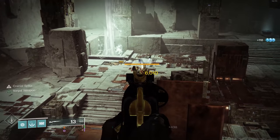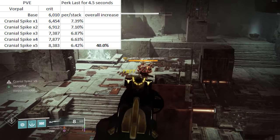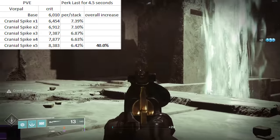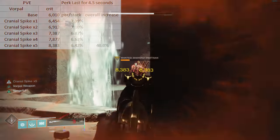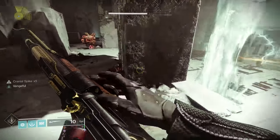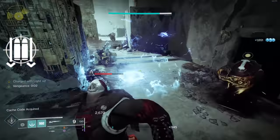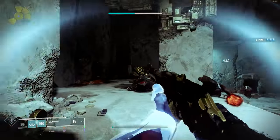Looking at PvE, this weapon is really nice. My Vorpal roll starts off at 6,010 and amps up all the way to 8,383 — that's actually a 40% increase in damage. In combination with Vorpal it increases the damage by 60%. If you are running Vorpal on this weapon, take advantage of Scout Rifle Loader — anything that can help with reload speed. This weapon is really cool but it loads two rounds at a time. Part of me is leaning more toward Four Times the Charm simply because you can chain precision hits, hang on to those five stacks of Cranial, and have Four Times the Charm auto-reloading the weapon by two.